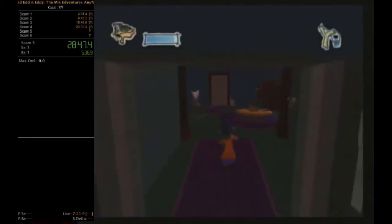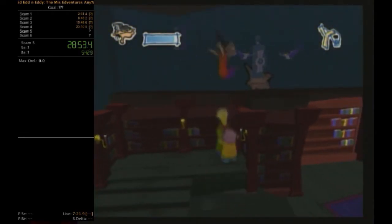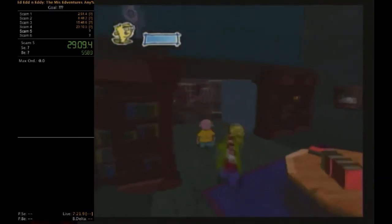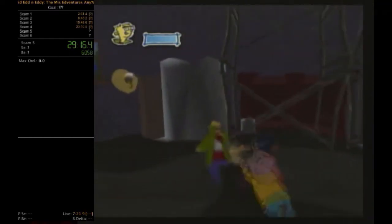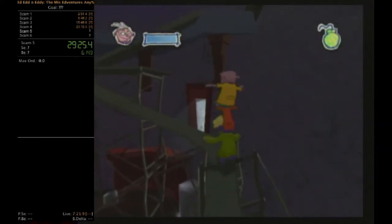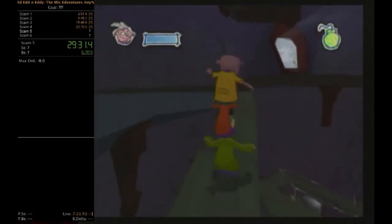They actually have a cutscene showing the elevator being turned on, but other than that most cutscenes in this game are just things like sliding the bookshelf open or the bed-into-wall sequence, which makes no sense since there's no dialogue. It seems like they were filling time due to production constraints. We hit the half-hour mark. It's a very average, mediocre game, but still enjoyable.